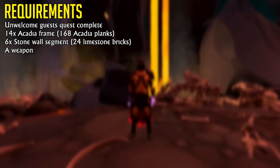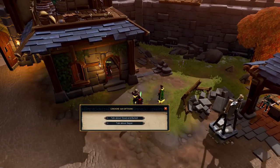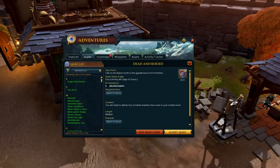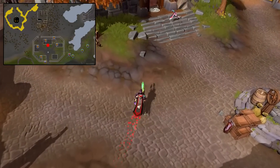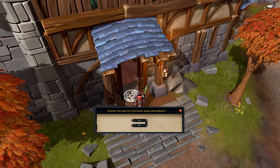This quest requires the Unwelcome Guest quest to be complete, 6 stone wall segments, and 14 Acadia frames. To get started, speak to the Raptor, located at the guardhouse inside Fort Forinfree. Once given the option, be sure to accept the quest. After doing so, head to your town hall and click the circle to continue the Dead and Buried questline.